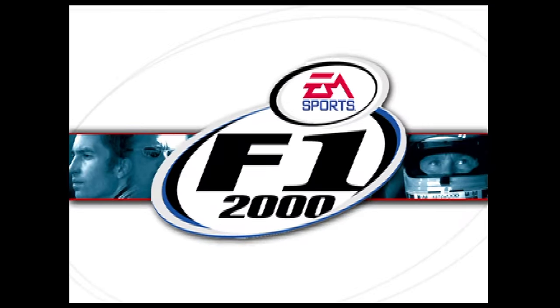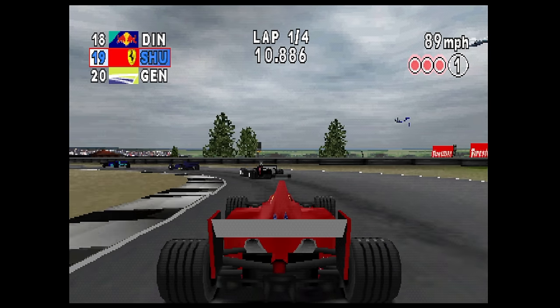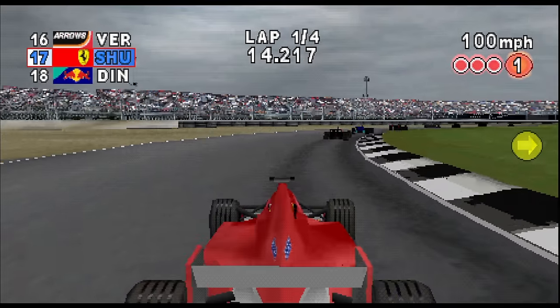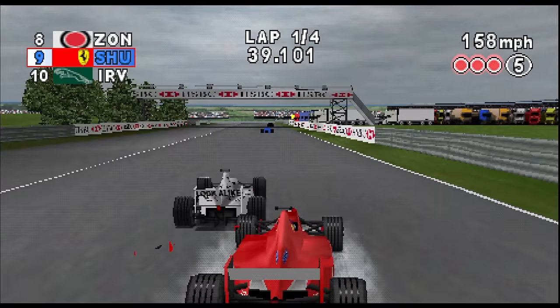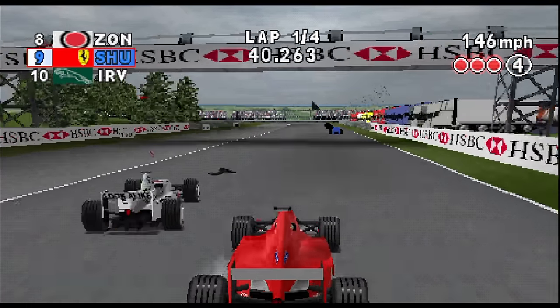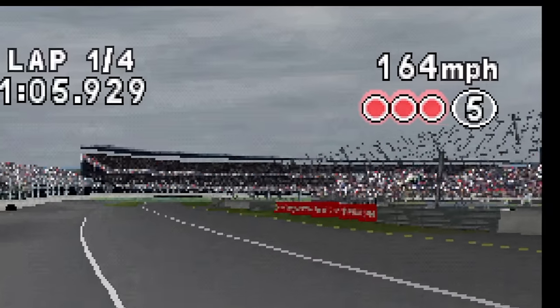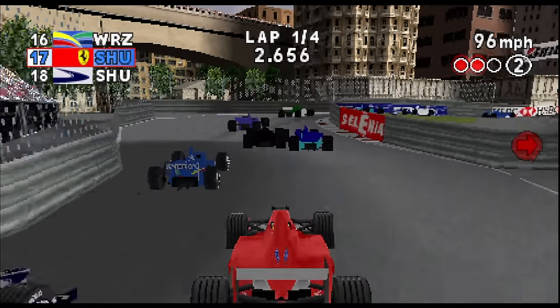This is F1-2000 from Electronic Arts. This one looks good, but it plays and feels like the world is moving in slow motion — it's dreadful. Unfortunately, the widescreen mode is cropped, as you can clearly see. You can make it a little more acceptable if you move the camera back a little. Strangely, the bitmap graphics are too skinny in the normal mode but look perfectly fine in widescreen — that's definitely backwards from how it usually is.